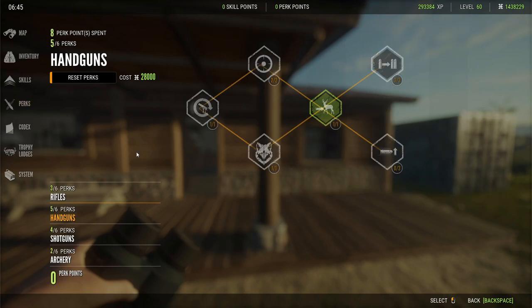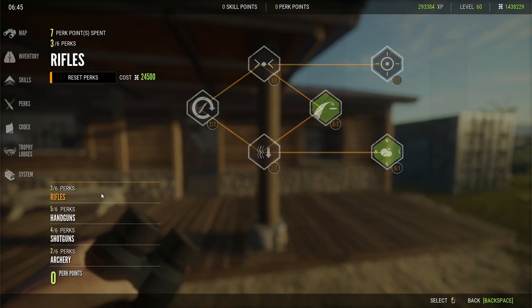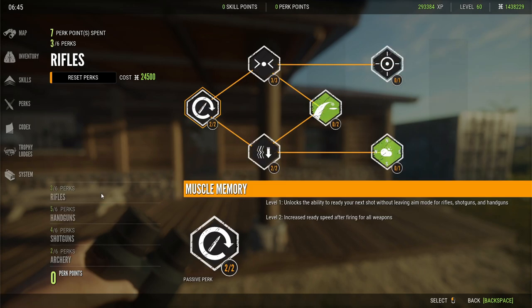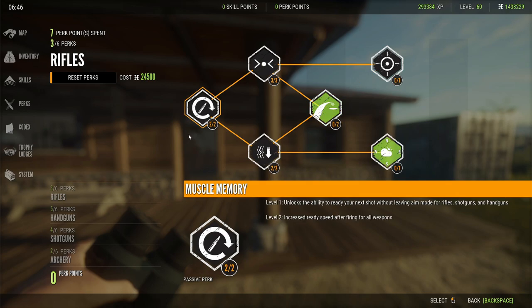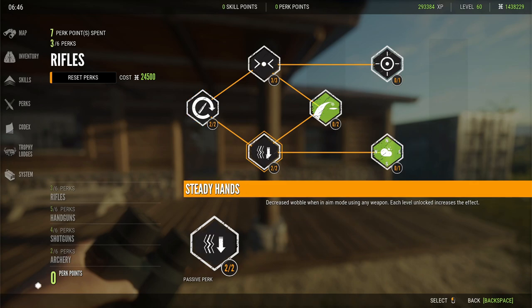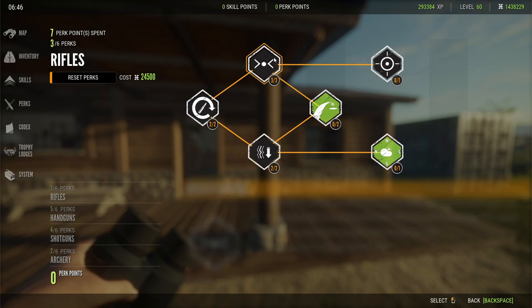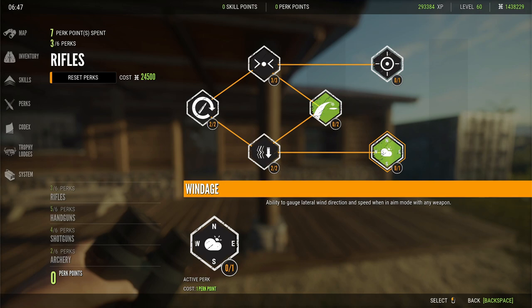Perks — the Rifles category doesn't just apply to rifles, it applies to pretty much everything including handguns, shotguns. Sprint Reload works with anything. Breath Control is really good, Muscle Memory is really good, Steady Hands — I highly recommend unlocking all three of these. The green ones are the ones you can actually equip to your person.